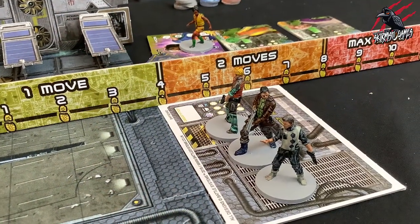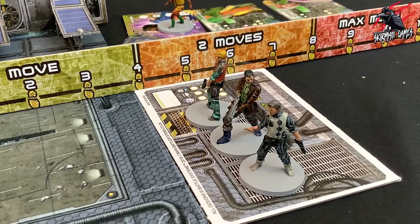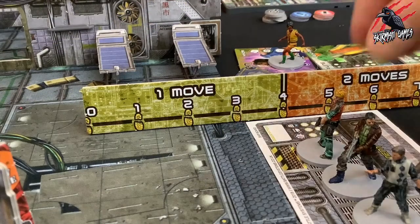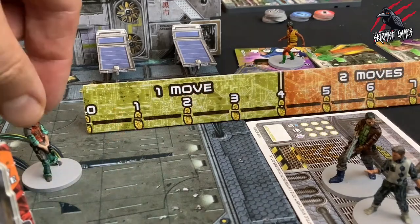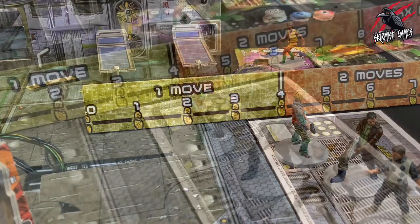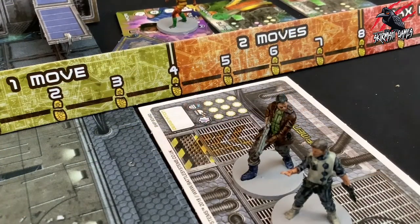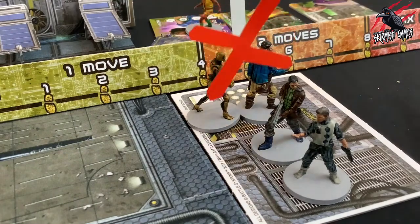There are also movement rules when entering and leaving the ship. Traders will start the game inside their ship's airlock. To enter the board, their first action of the game must be a move action, measured from the airlock door. Traders that wish to return to the ship can also do so with a move action, measured to the airlock door at the board edge. Once a character has left the board and returned to their ship, they are out of the game and cannot return. Enemy traders and NPCs may not enter a player's ship without their permission.